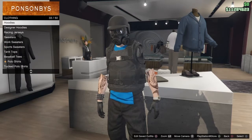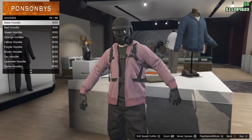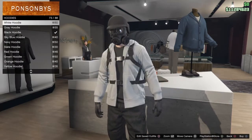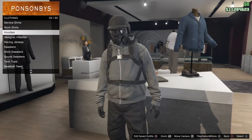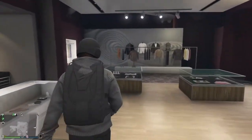You want to go to Hoodies and go to number 72, which is the gray baggy hoodie. You want to select it, put it on, and then go over to Accessories.